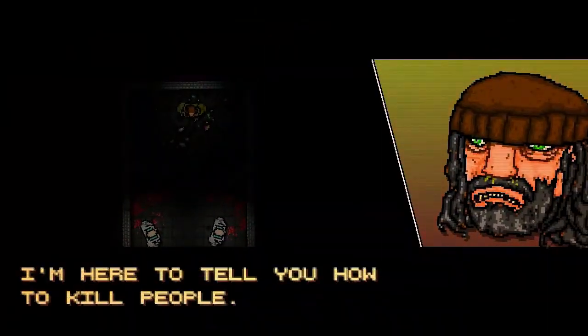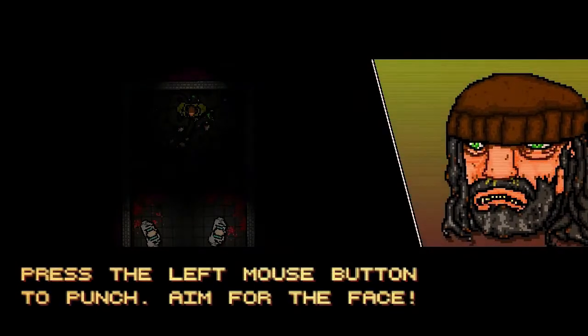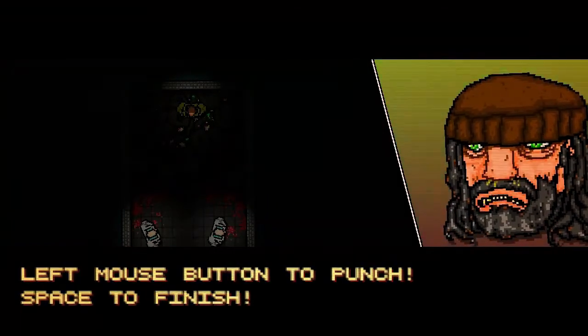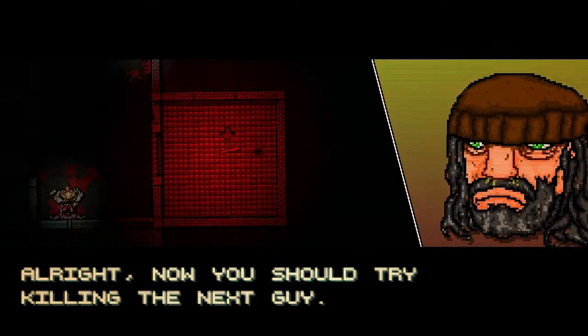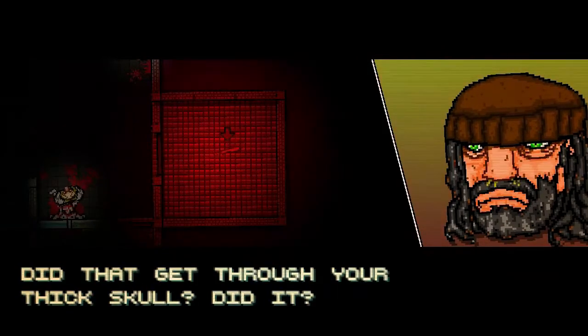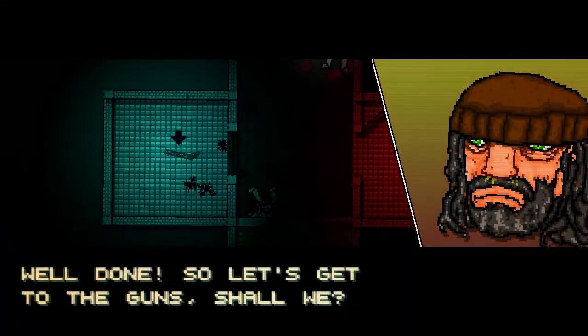The game opens with a tutorial: 'I'm here to tell you how to kill people. This game is controlled with your WASD keys and mouse. Press the left mouse button to punch — aim for the face. Once you've knocked someone out, you have to finish him. Press space.' Punch, space to finish — sounds easy. Right mouse button to pick up a weapon. Then swing with left mouse button.